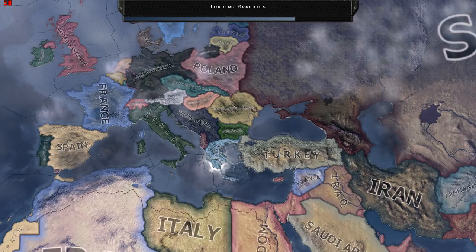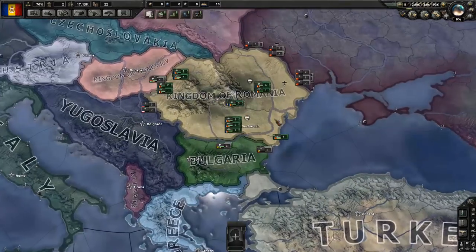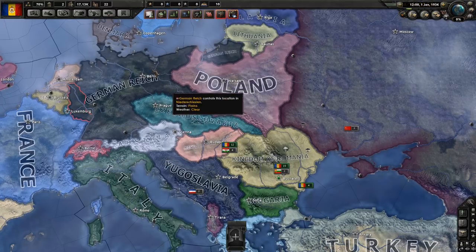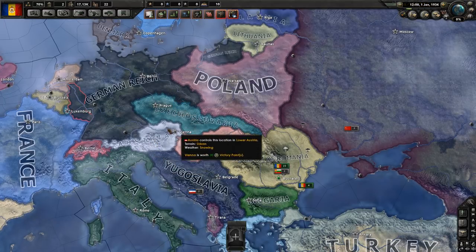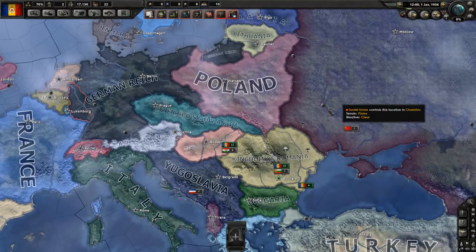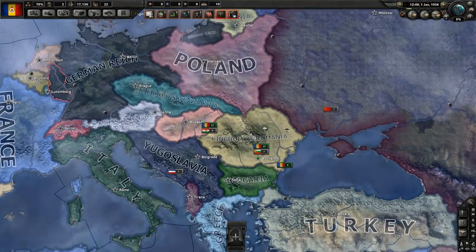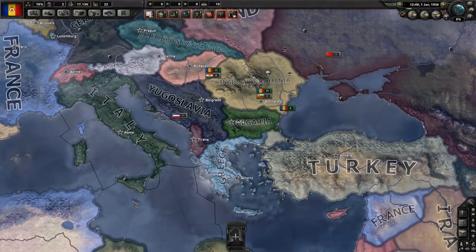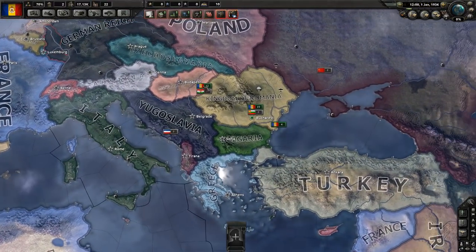You can see from the map immediately that we're going to have some interesting problems. We are bordered with the Soviet Union, which historically was a problem for Romania. We're also going to be sandwiched between the German Reich once the Anschluss kicks off and they take over Czechoslovakia and Poland. So it's going to be kind of interesting being stuck between two major powers. Our goal is to establish ourselves as a major power before that happens.